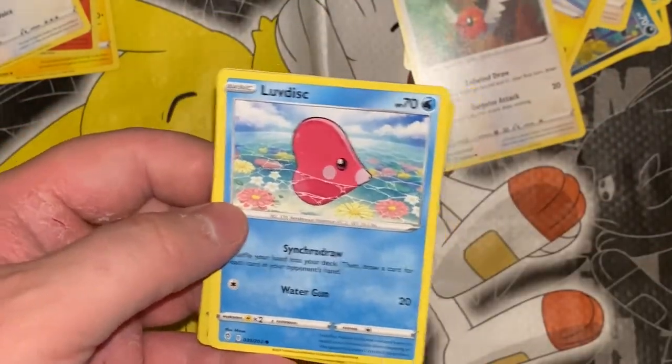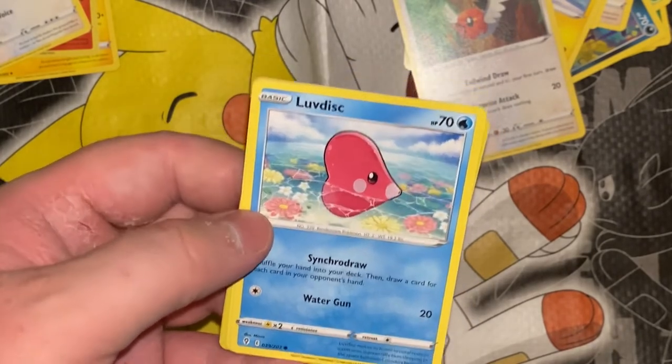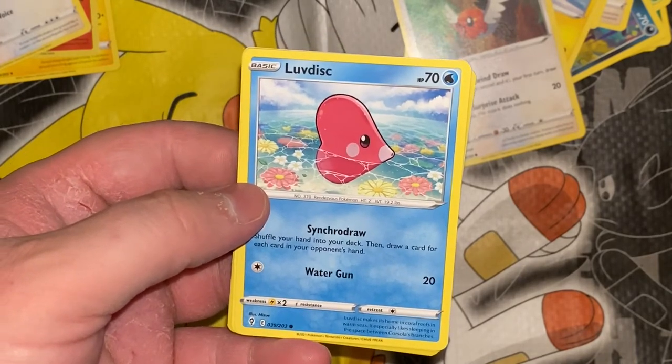I'm working on a Luvdisc. So in Omega Ruby, I'm trying to make a really crappy team and go to the Elite 4 with them. It currently consists of Luvdisc, Castform, and I think Volbeat or Illumise — I don't know which one it is, it's the red one. So I'm trying to beef them up as best I can and see if I can take on the Elite 4 with a really crappy team.